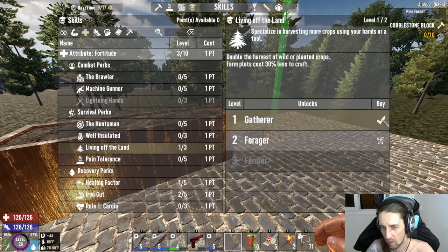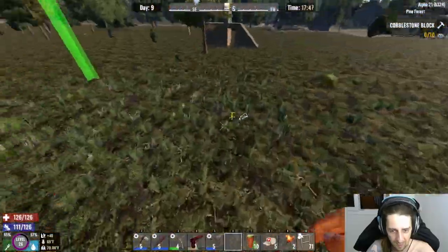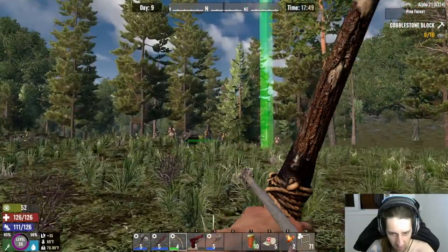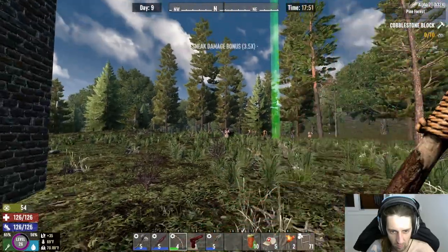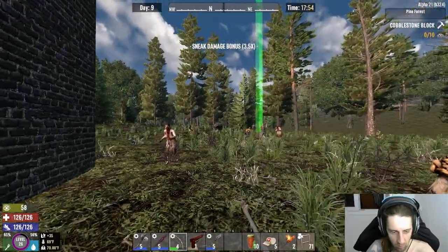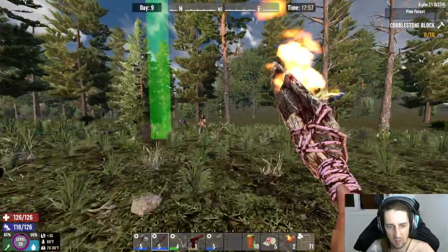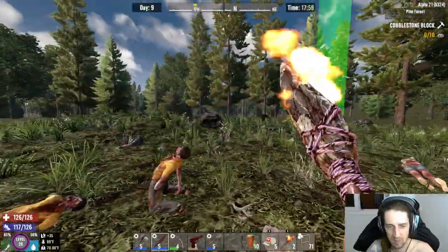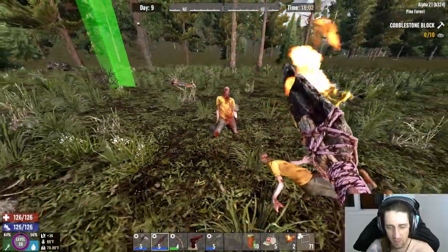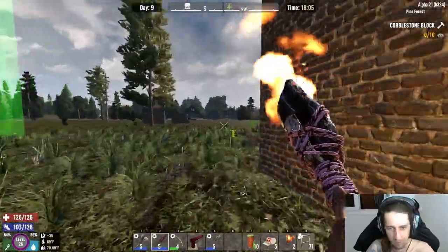I've got a point which I should put into Living off the Land. Now we should be getting magazines. Oh, there's a clown fiesta — let's go! One down, two down, three down, four down, and now the spear time to fly. I can actually make a steel spear now but it's only level one so it's not worth it since I've got a level five stone spear. As soon as I get level two or three I should probably make a new spear. None of you brought loot, you dodgy motherfuckers.